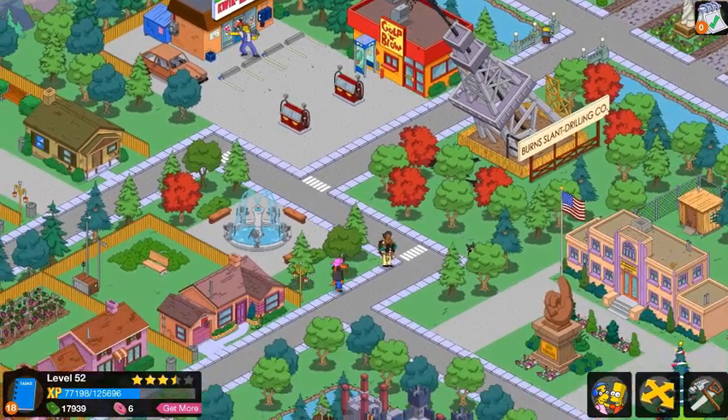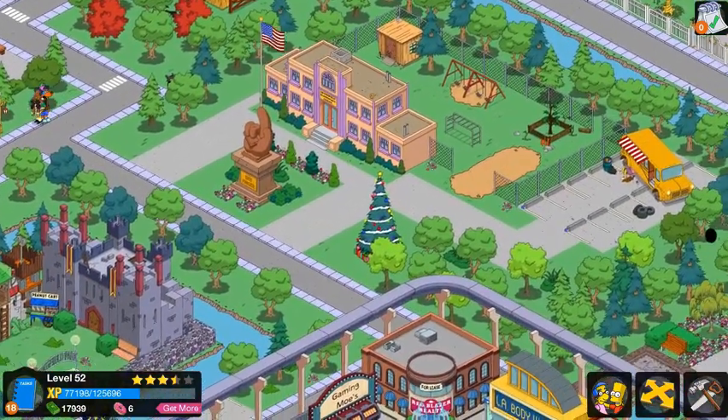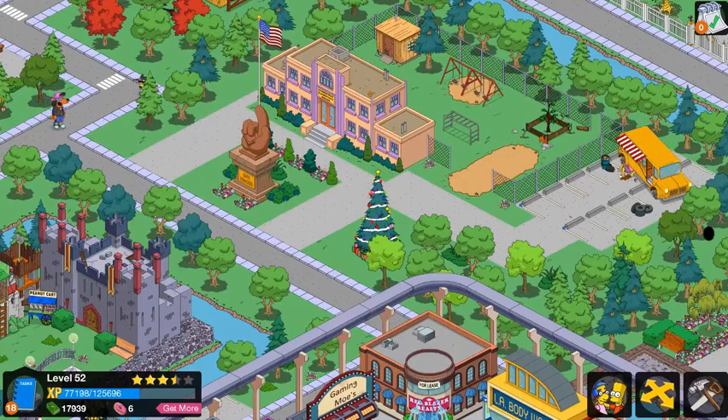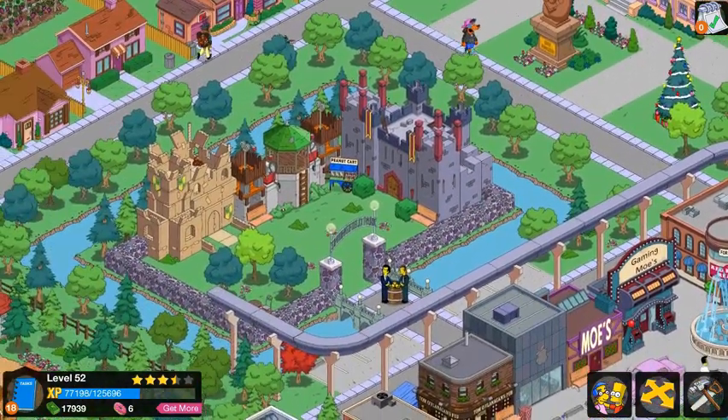Then you have a little bit of a forest area with Burns' Slant Drilling Company. Come down this way to the school with the little school bus and a couple of trees — Willie's Shack is back there. Just a normal school. You have the Sky Finger monument because I didn't know where to put that.